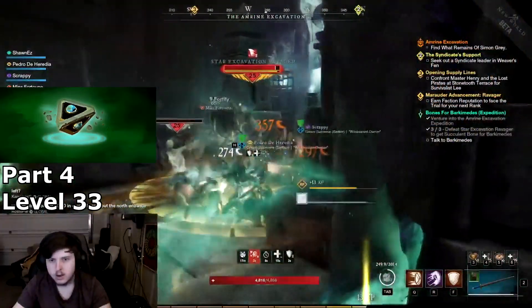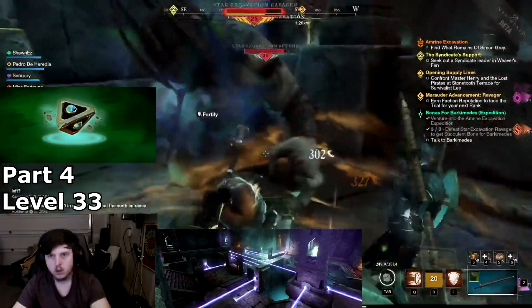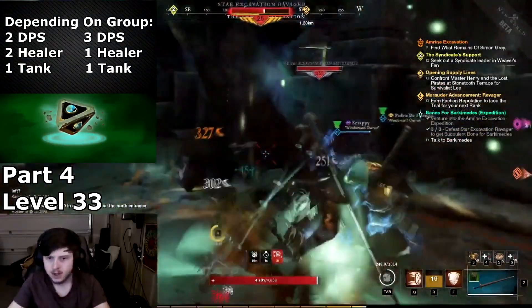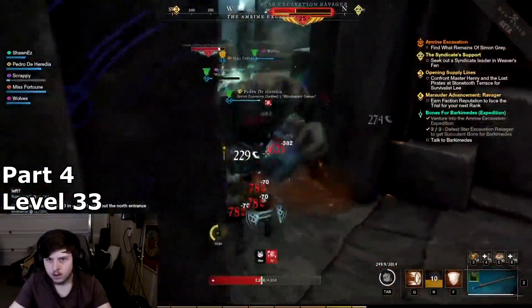Before you enter the excavation, grab the rare bone quest from Barcamedes and enter the dungeon. The dungeon can be glitchy, so pay attention to the laser beams and traps. Your team should consist of 3 or 2 DPS, 2 or 1 healer, and 1 tank. Assuming your team has all of their orbs and you complete 5 runs, this should put you close to level 35.